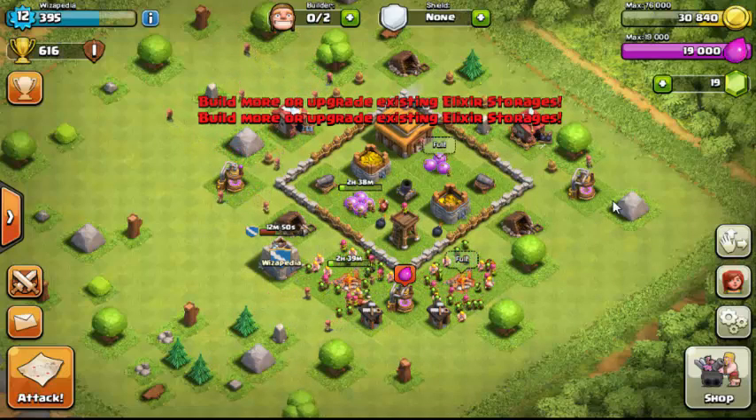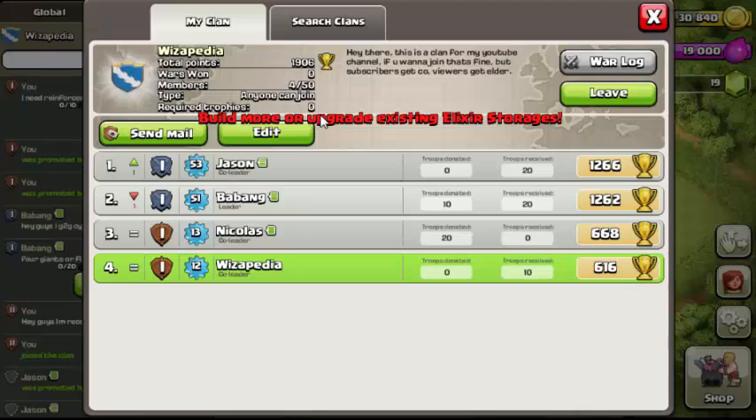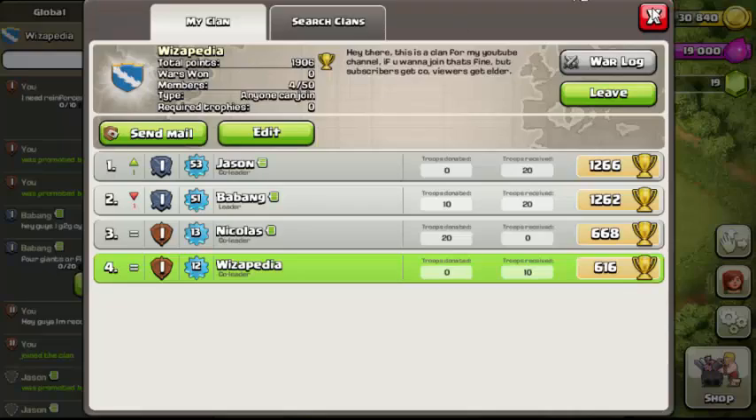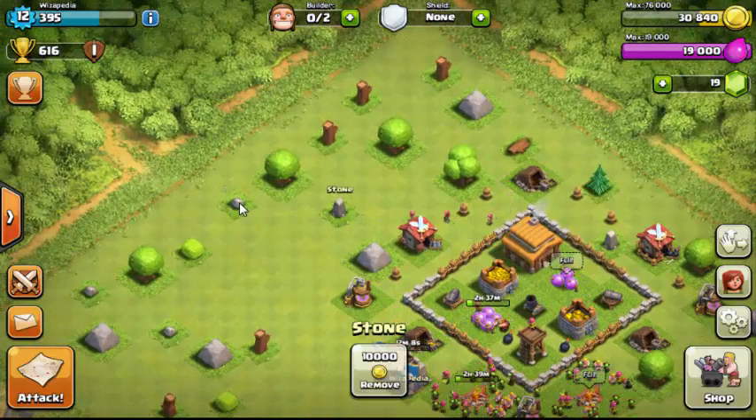Some clans are closed, and the max clan size is 50 people. Clan settings include open, invite-only, or closed. You can also set a minimum trophy requirement — if you set it high, players below that threshold can't even send an invite request. My clan 'Wizipedia' is set to zero so anyone can join.